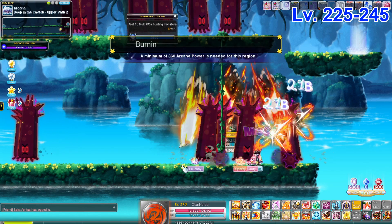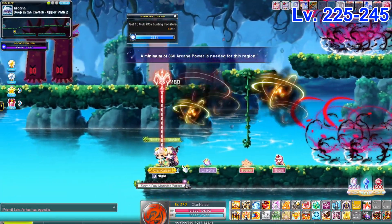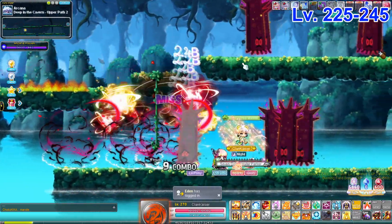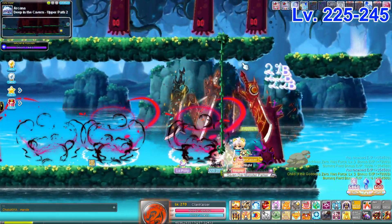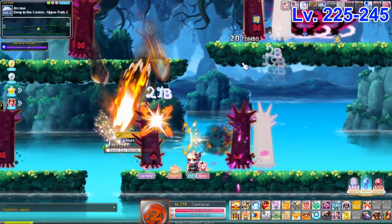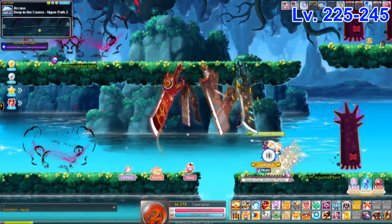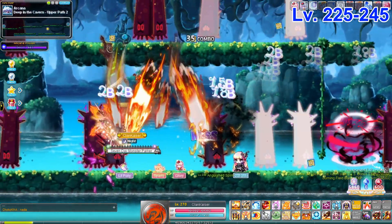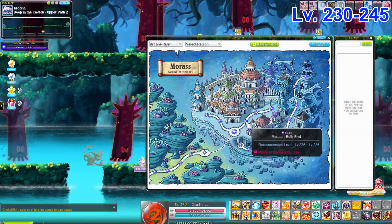Next is Deep in the Cavern Upper Path 2. I've seen Mechanics train here because of their mass summons. It's also pretty decent for Kaisers and any other class with summons — yes, I know you're sick of me saying summons, but summons for training are just too OP. It's a terrible map for me since it's too big, but Zeros can probably do decently here if their preferred map is full.